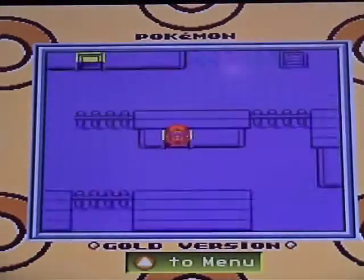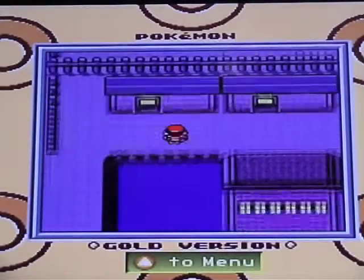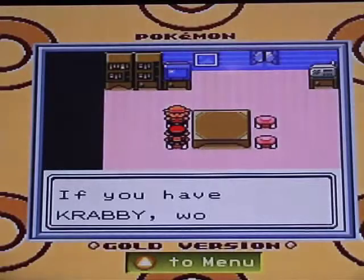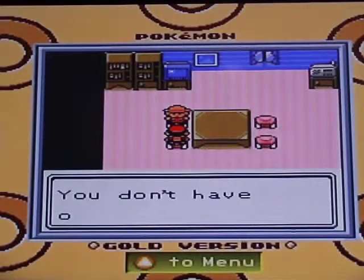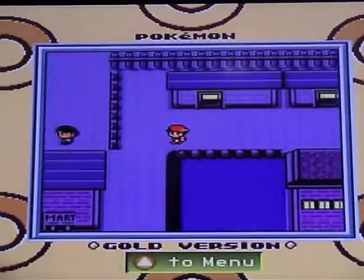Our second detour is going to be this little house up here. If you have a Crabby, you can trade it for a Voltorb, as this is the earliest point you can get yourself a Voltorb.